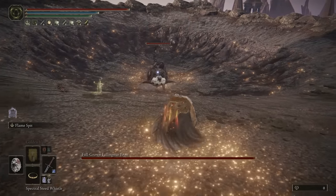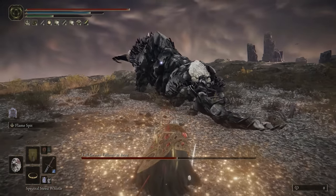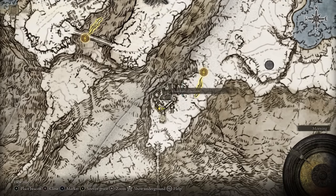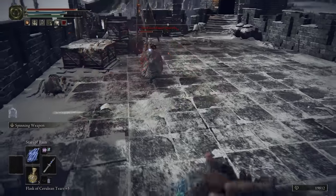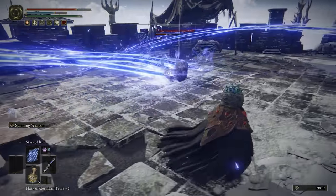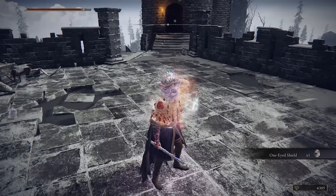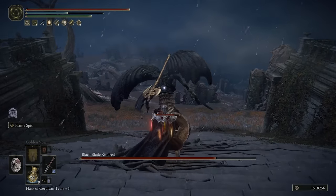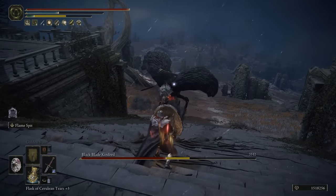Moving on to number four, the next one isn't going to have trouble dealing damage if you build it properly, and this is going to be the One-Eyed Shield. You get this again from the mountaintops, specifically from the Guardian's Garrison. If you make your way right there at the top, you are going to encounter this mini boss that also wields it and uses it against you. If you defeat them, you will get the One-Eyed Shield, and even though it looks gimmicky, it's definitely worth it and there's a place and time with a proper build to use it in Elden Ring.